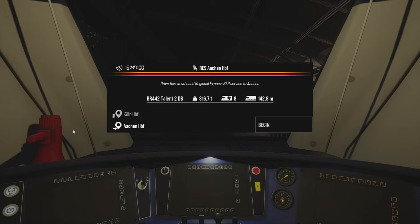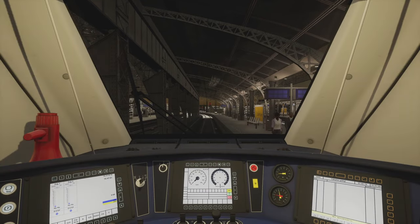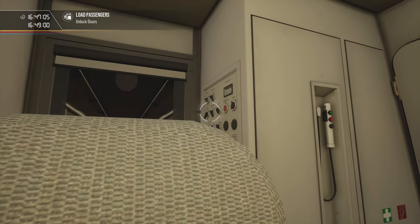Here we are, it's 4:47 and it looks like evening already, so it's definitely winter. We are driving a westbound regional express RE9 service to Aachen, starting at Köln. We'll be driving the BR442 Talent 2, with a grand total mass of 316.7 tons, eight cars, and a length of 142.8 meters. Let's begin — let's turn on SIFA and PZB.